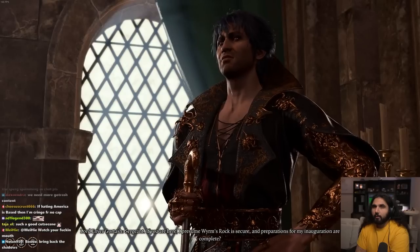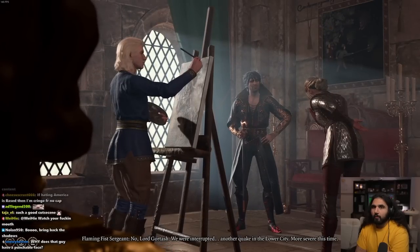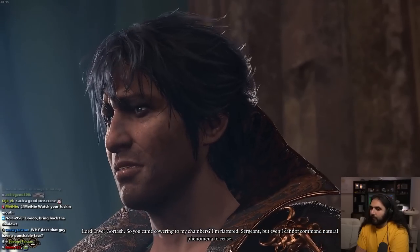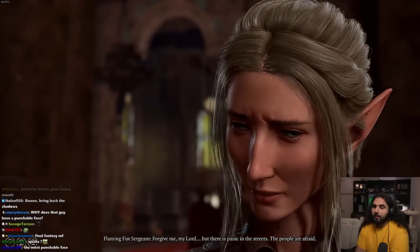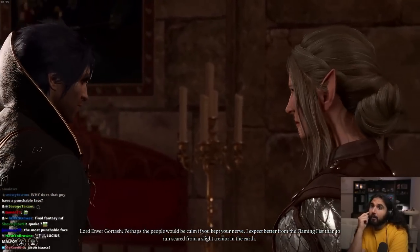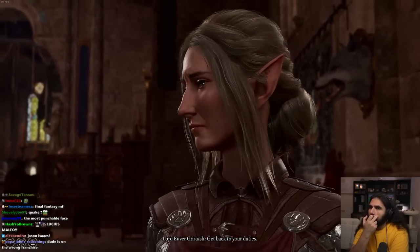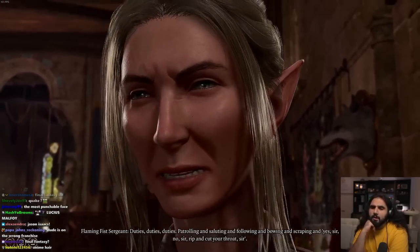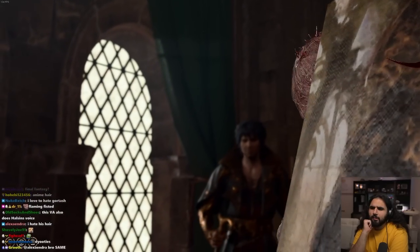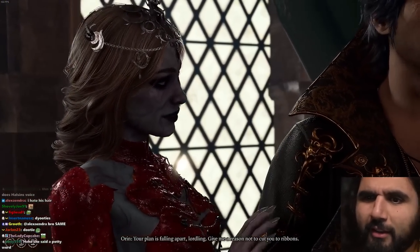Sergeant, if you are here, I presume Werns Rock is secure. Preparations for my inauguration are not complete. No, Lord Gortash — we were interrupted. Another quake in the lower city, more severe this time. So you came cowering to my chambers. I'm flattered, Sergeant, but even I cannot command natural phenomena to cease. Forgive me, my lord, but there is panic in the streets — the people are afraid. Perhaps the people would be calm if you kept your nerve. I expect better from the Flaming Fist than to run scared from a slight tremor in the earth. Get back to your duties.